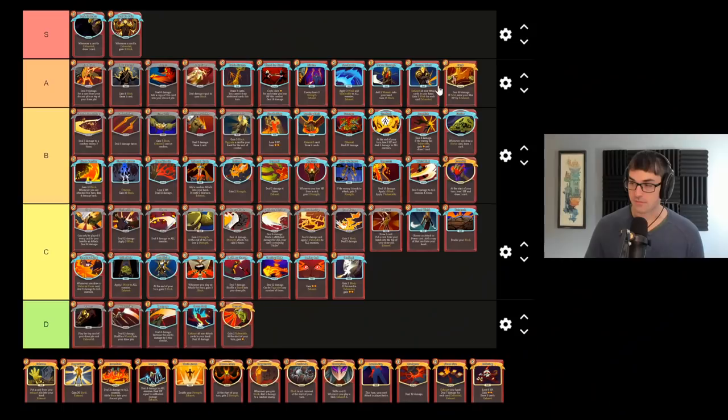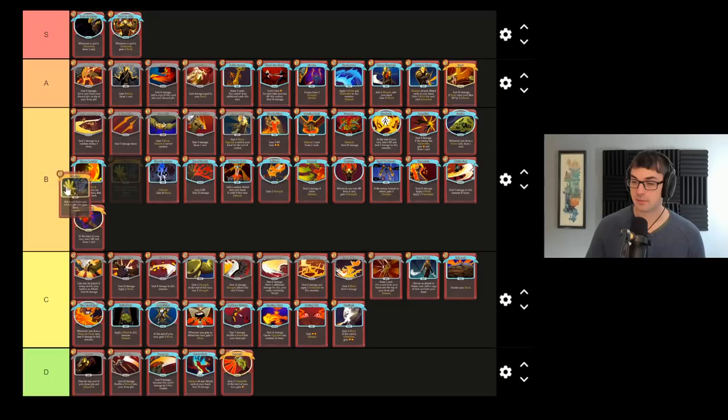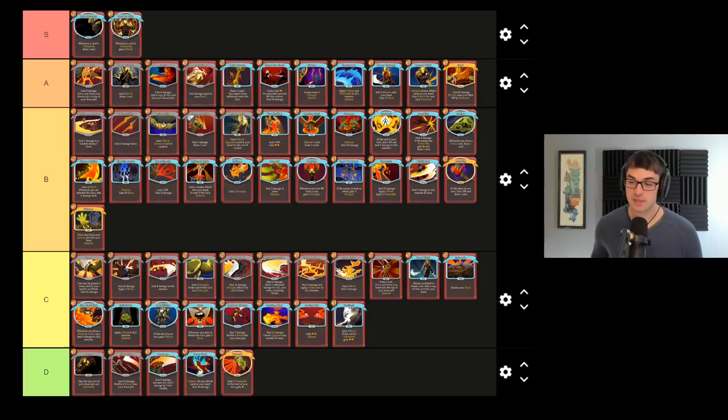Exhume: put a card from your exhaust pile back into your hand, basically letting you duplicate any one of your exhausting cards. It works particularly well with Feed and I also like it with Disarm. In general it's pretty flexible. There's often a better rare being offered to you than Exhume, so I don't think it's a top high-tier card, but I like it quite a lot in general.